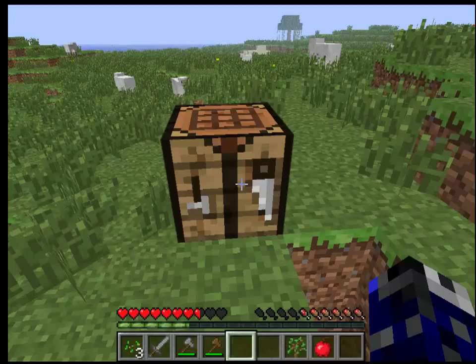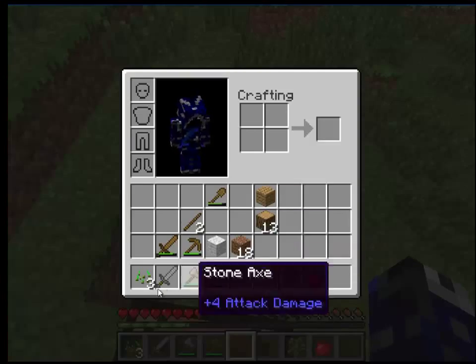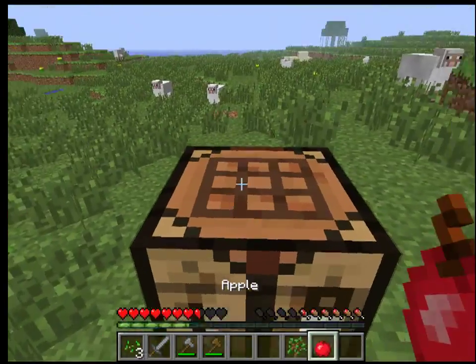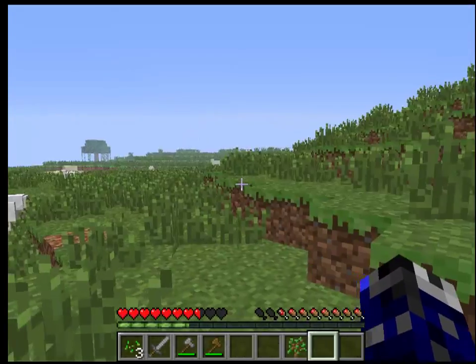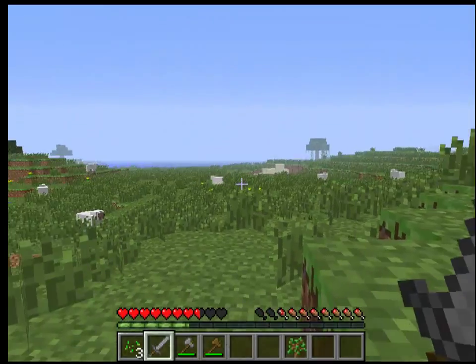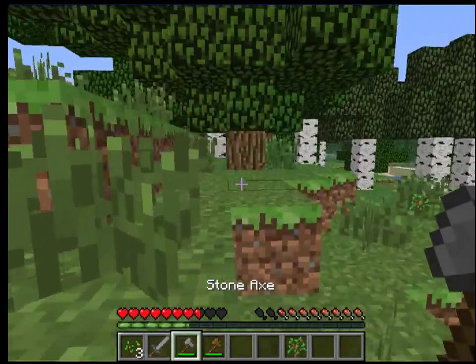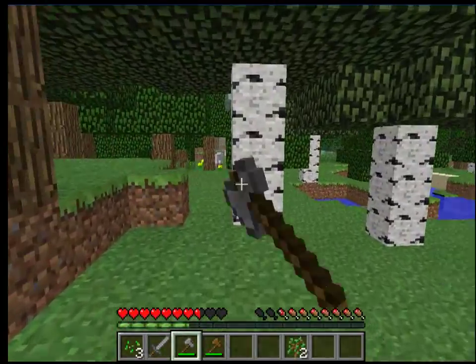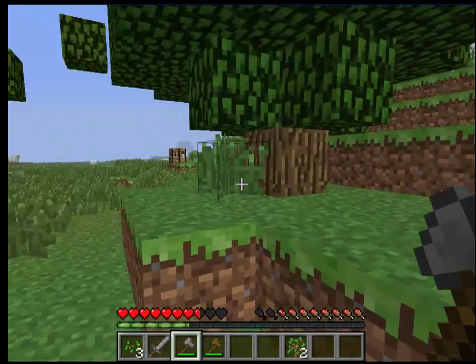Starting off your game this is all you'll need. You won't have to worry about armor, picking up saplings, or planting seeds, because it's very early in the game. You'll notice I received an apple — just from chopping down trees you can receive an apple, and I just ate it to restore some hunger. You can also cut down a different type of tree like this birch tree and get birchwood, which turns into birchwood planks. Different color, but you can still make all the same recipes out of it — it's just a different color for aesthetics.